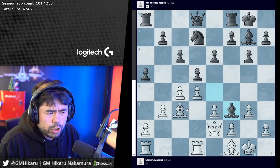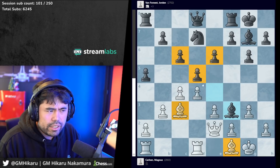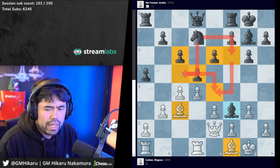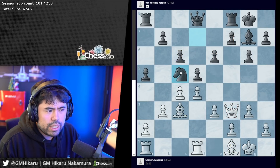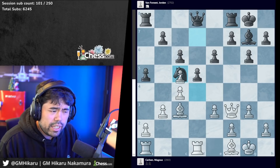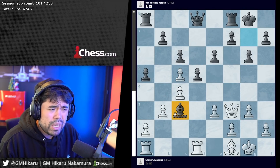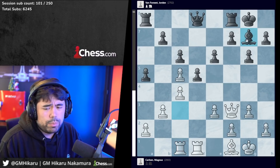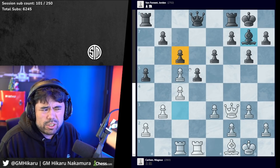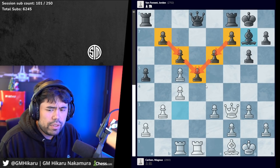The reason behind bishop takes f3 is that Jordan argues: sure, white has the two bishops, but the center is very closed and additionally black's knight can jump to e4 via f6 or c5. Queen takes f3, knight c5 is played. Magnus goes bishop e1 - you do not take the knight on c5, because if you take it, black plays bishop takes c3, and after rook c1, black plays bishop g7. Material is even, black has no weaknesses and a very solid center - white cannot claim any advantage.